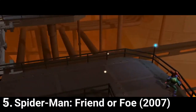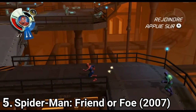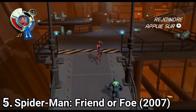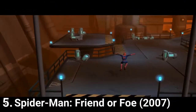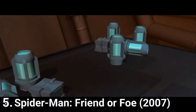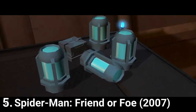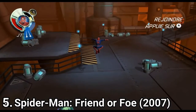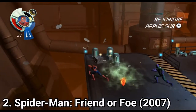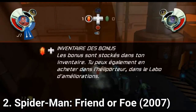A nice touch is the team takedown — you can combine two characters and get a screen-clearing combo. The game is called Friend or Foe because Spidey works in teams with his foes to protect the earth, so the foes become friends for this occasion. Overall, it's a pretty standard beat-em-up. If you know the genre, then you know what to expect from the game.